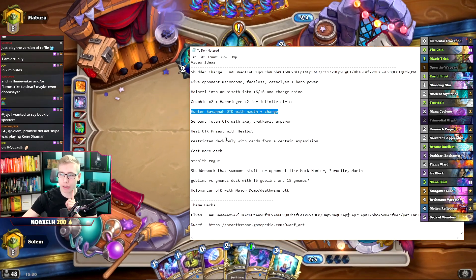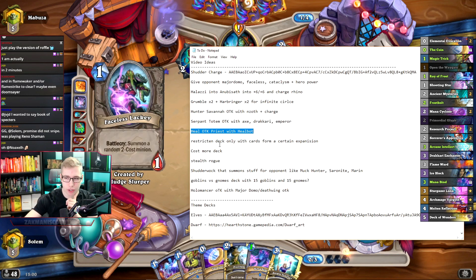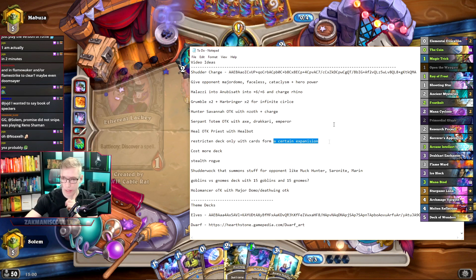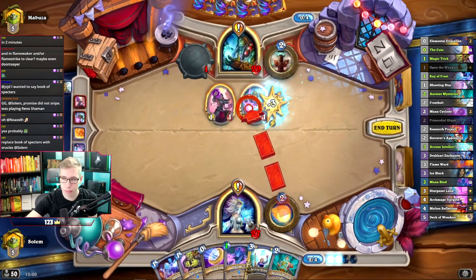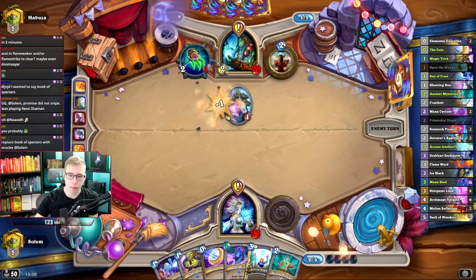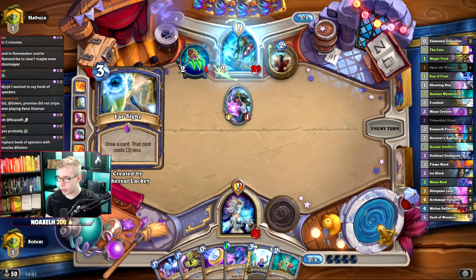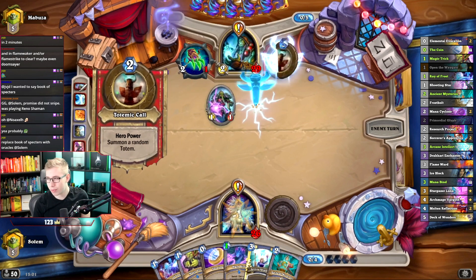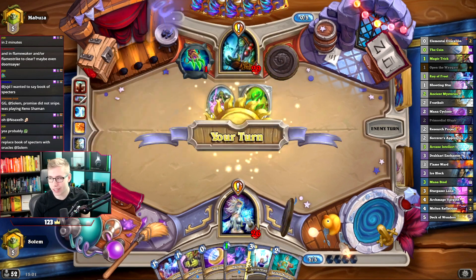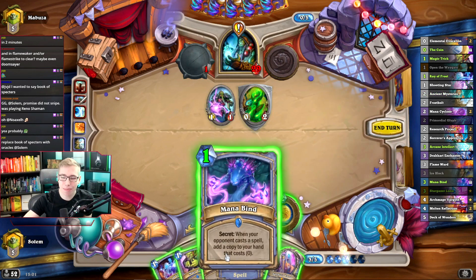What else do we have? Heal of Decay Priest with Healbot — Circle of Healing and stuff, this can work. Restriction deck that only plays with cards from a certain expansion — that's not that interesting. We place Book of Specters with Oracles? I don't play Book of Specters, what are you talking about? Do you mean Research Project? The list is over there — we had the whole deck list. Please, where is Book of Specters located in that list? Which is on the screen the entire time. I think you see the problem.